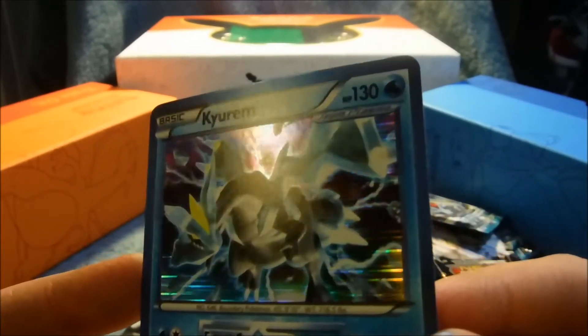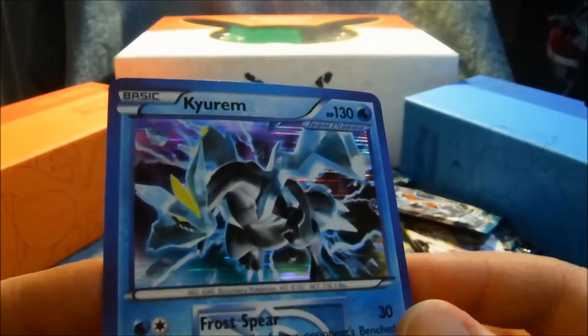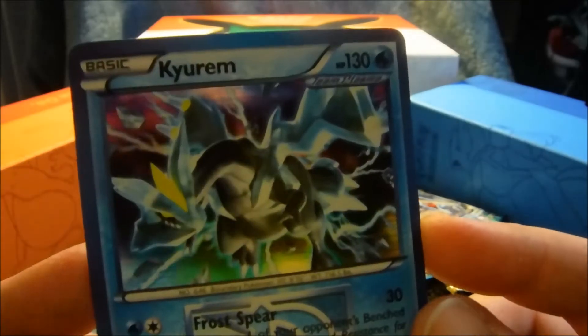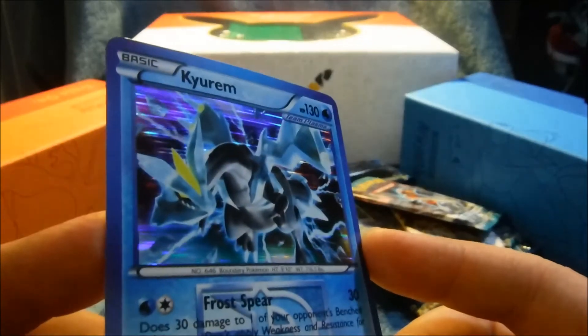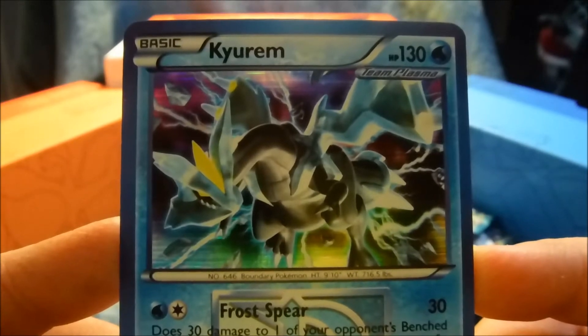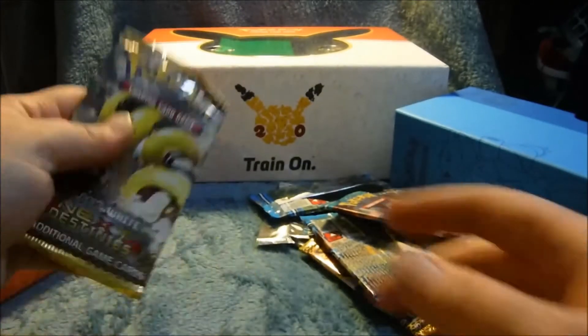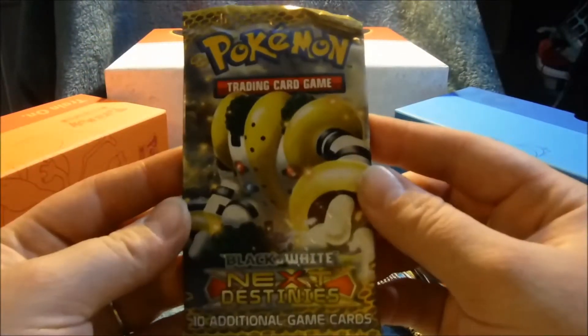We got a Dragonite reverse holo? Miltank — how cute — and a Kyurem! Team Plasma, and it's holo! Very nice. I am not disappointed at all with these pulls. Pretty sweet, loving it. Alright, so our last one is Next Destinies.